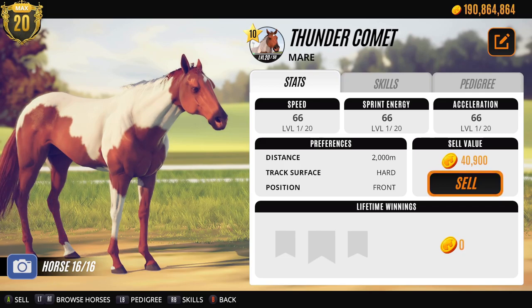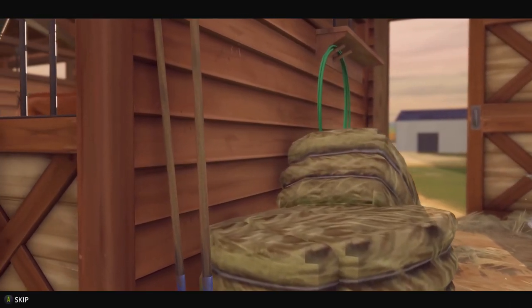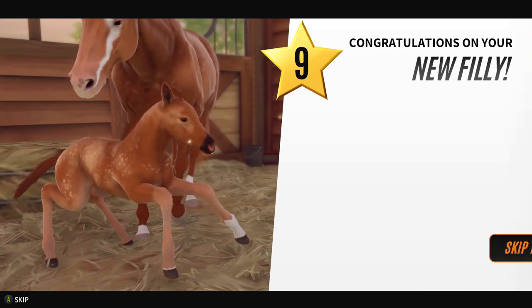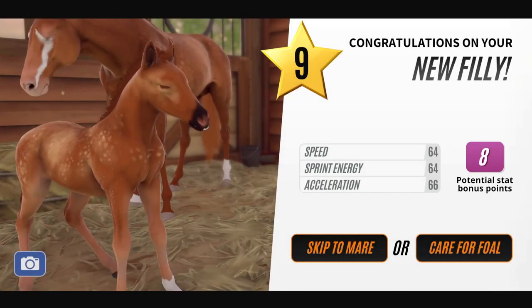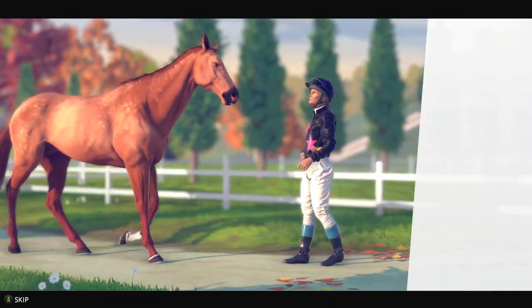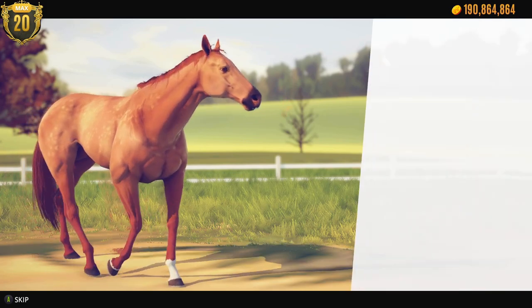Let's just have a look at the new ones then. Let's start with her - what's she gonna give us this time? Oh it's another little chestnut. And it's level 9 so we will not be keeping this little one unfortunately. Banjo Ballerina - that's a cool name. Aw she's like her mum. Yep so she's gonna be sold straight away. That's a shame.